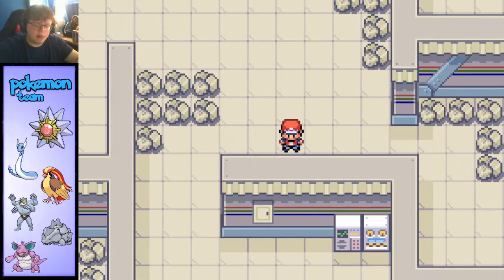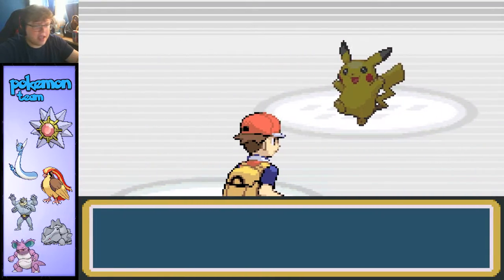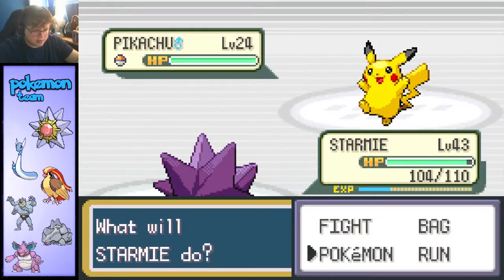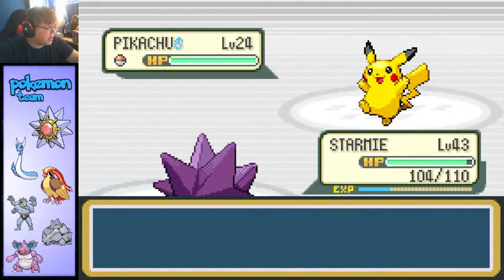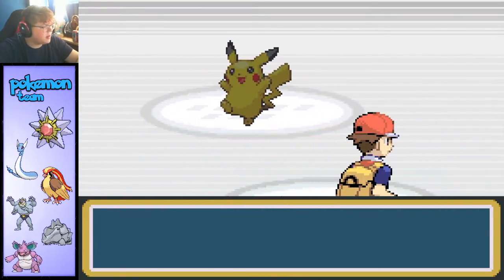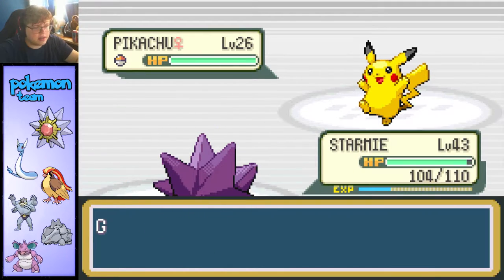Hey everybody, we're playing Pokemon, we're in the Power Plant. Let's go ahead and continue right where we left off. This place seems to have an extremely high encounter rate — I can't seem to stay away from these Pokemon. It's almost useless to battle them because I'll just waste my PP. I literally walk five steps and I see a Pokemon, which is absolutely nuts.